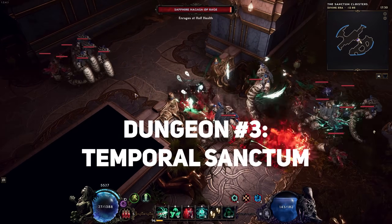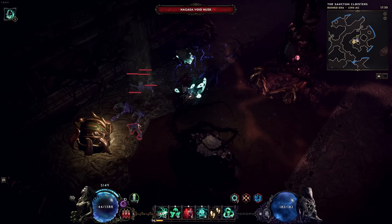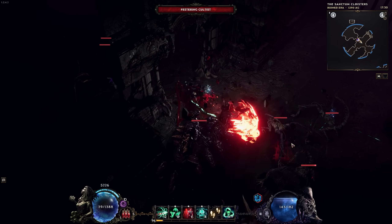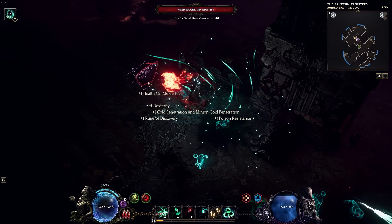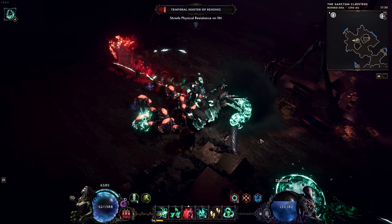And lastly, we have the Temporal Sanctum. The unique mechanic of this dungeon is traveling between two different eras. Some areas of the map are inaccessible in one era with gates closed, while being open in the other alternative timeline. So you will often switch between eras trying to find your way through the dungeon to one of the exits.